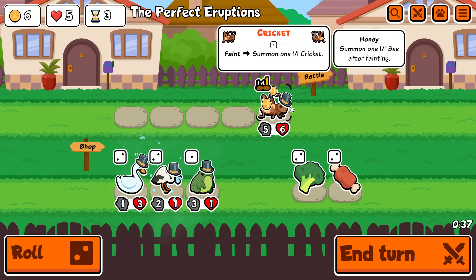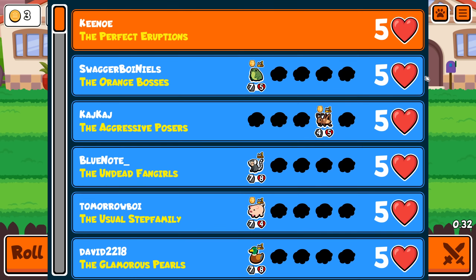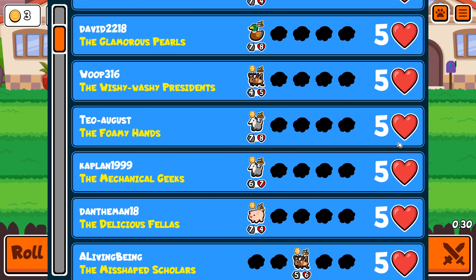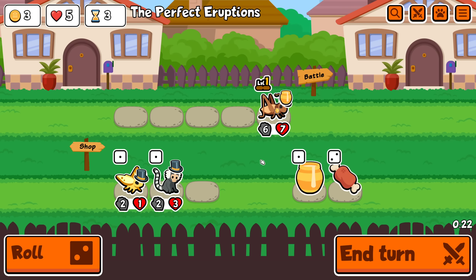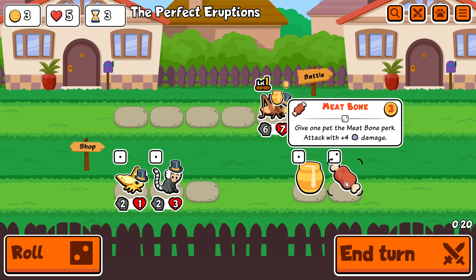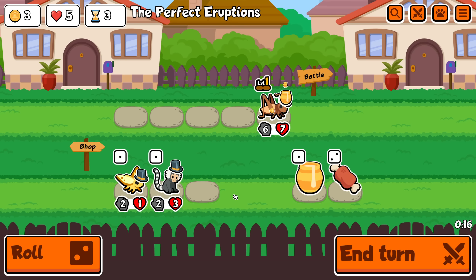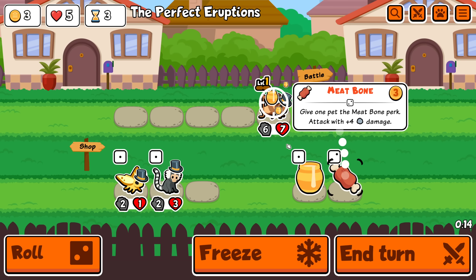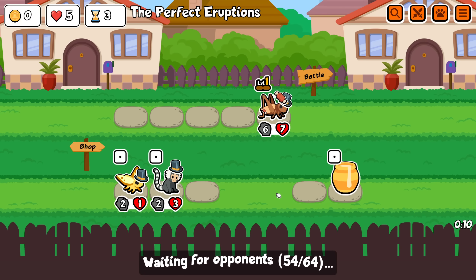I'll just keep pushing for the cricket and try to pump stats onto it. Is a meat bone good? I think it might be - it really depends. If I can't one-shot whatever I'm going against then I need the meat bone, but the further in the game I am the less four attack matters. Early it's like doubling my attack or something, but when everything's like 40-40 then a difference of four attack barely makes a difference.